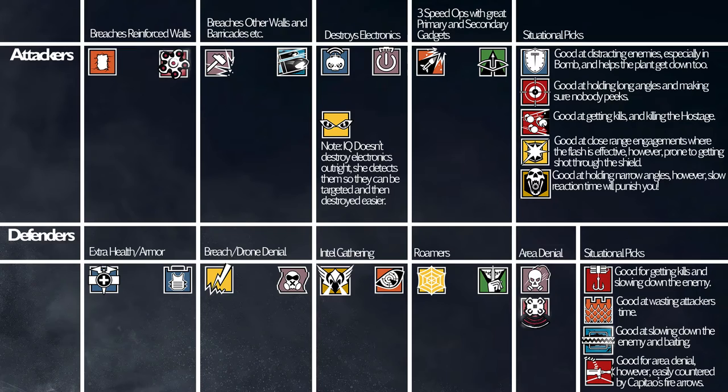Area Denial — this one's quite hard. That is actually five. Those situational picks are more tied in where you can swap out any of the defenders. You don't need a Rook, a Bandit, a Mute, or even a Valkyrie or Pulse necessarily. Jaeger is a must-pick obviously because of his 416. I'd say Jaeger and Smoke are two must-picks, but everything else is pretty much interchangeable.